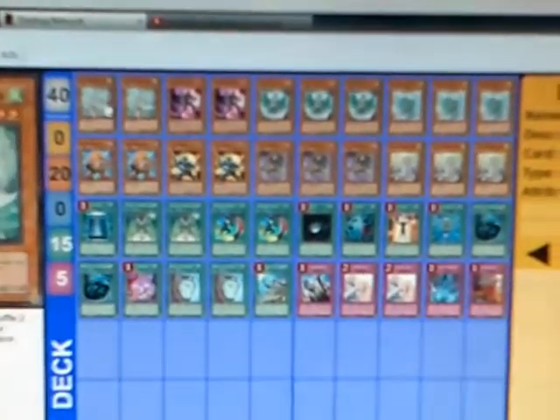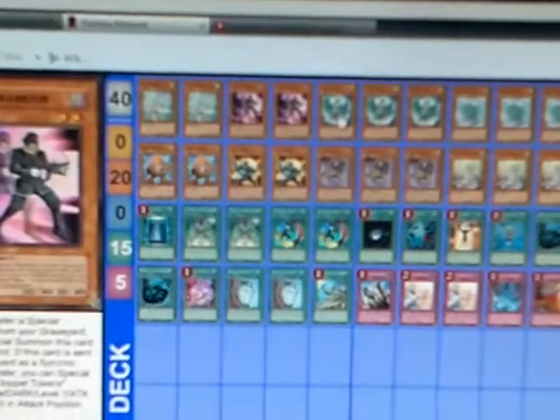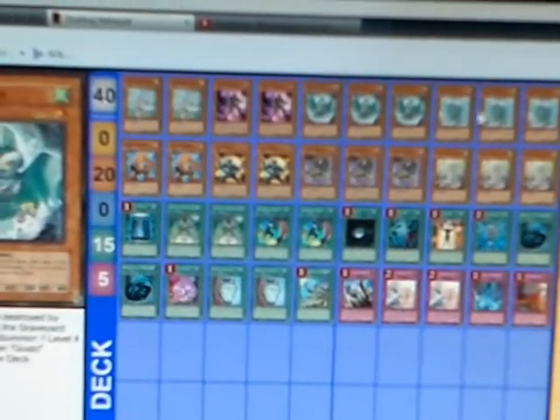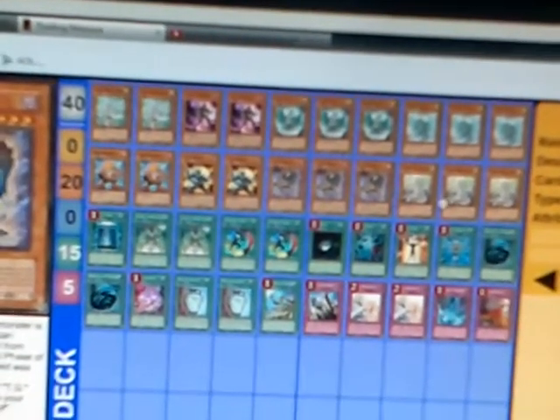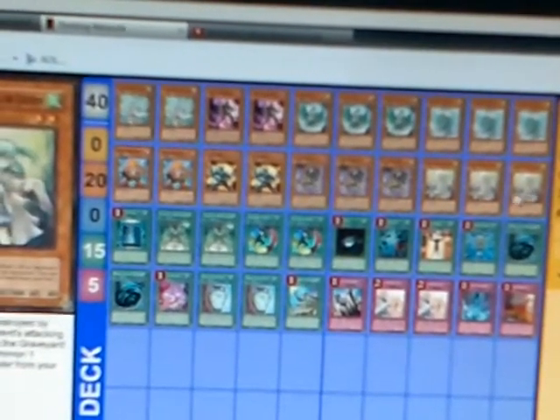Let's start off with the monsters. We got two Cam, Serenity of Gusto; two Doppel Warrior; three Gusto Eagle; three Gusto Guldo; two Junction Ground; two TG Striker; three TG Werewolf; and three Winda, Priestess of Gusto.